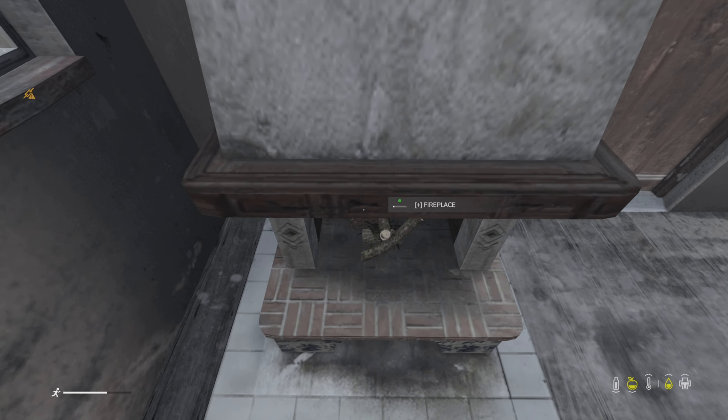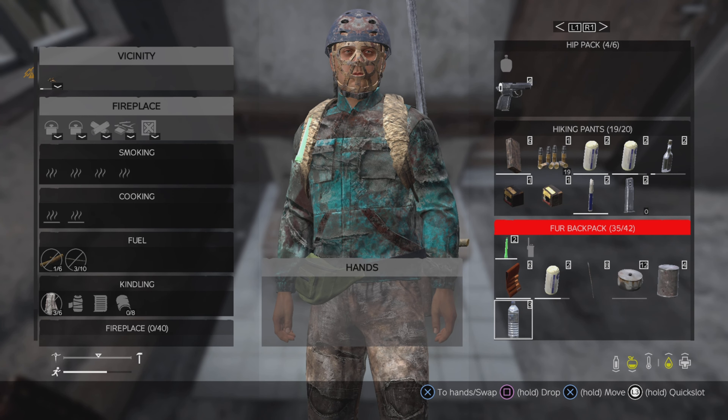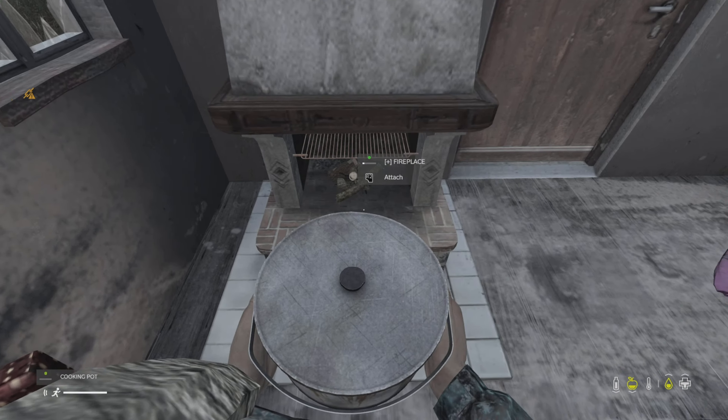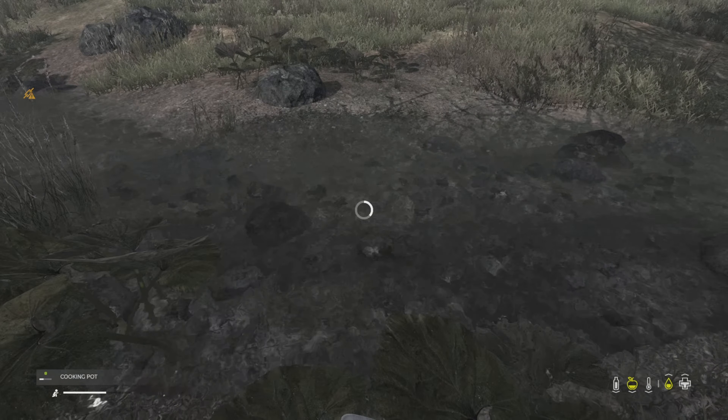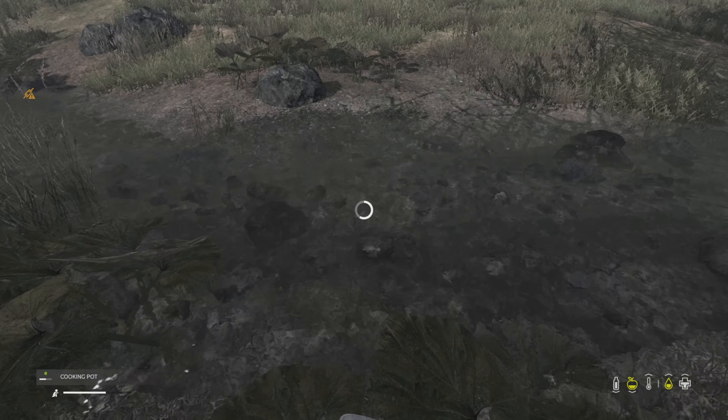In DayZ, we all know that you can cook meat — any kind of meat that you kill or acquire, whether that's an elk, deer, wild boar, chicken, or your fellow brethren, humans. One of the things that has saved me so many countless times in DayZ is the fact that not only do you have the ability to cook food that you acquire in any way, taking out your fresh spawn, but you can also boil your meat.